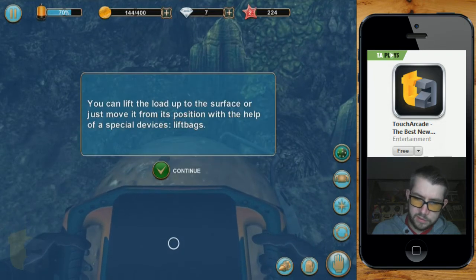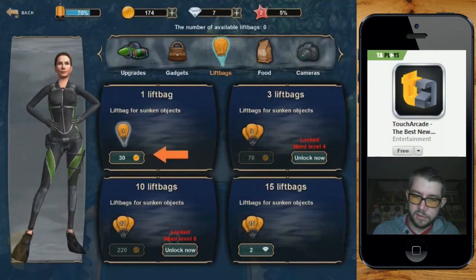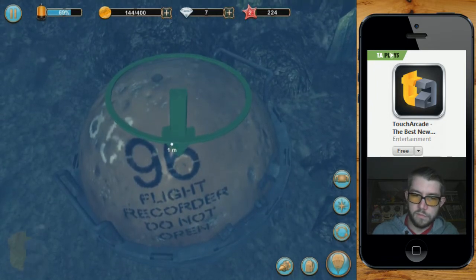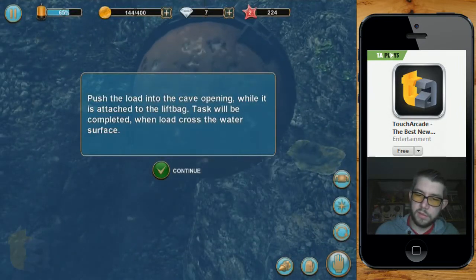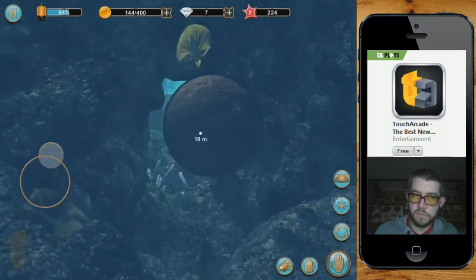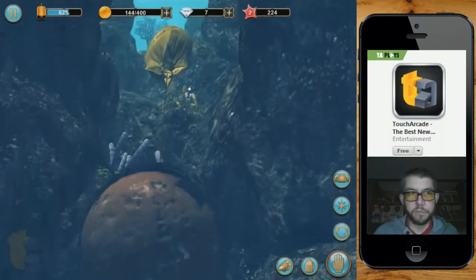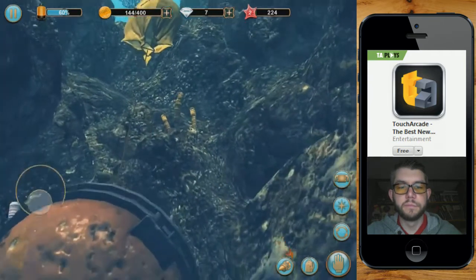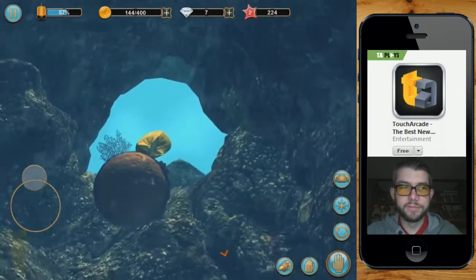I'll try lift bags attached to the black box so I can lift the load. Where are my lift bags? I'll bring this to the store. Lift bag — yeah, sure. Attach it. Push the load into the cave opening while it is attached to the lift bag. Surface went... Alright. Oh shit, I can't go back that way.